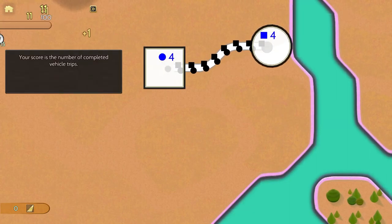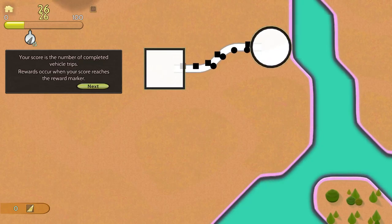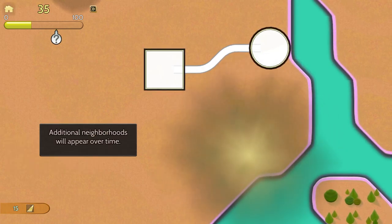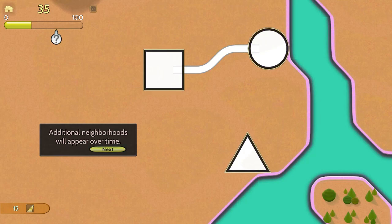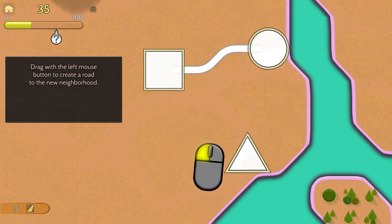Your score is the number of completed vehicle trips. Rewards occur when your score reaches the reward marker — there we go, if I could properly read English. Rewards are automatically added to your inventory. Additional neighborhoods will appear over time — triangle! Square, circle, triangle. Very very similar to another game. Down in the comments let me know what you guys think this game might be related to.